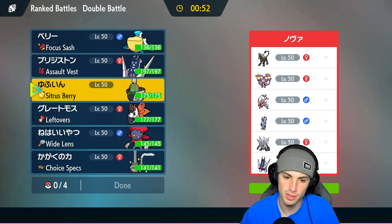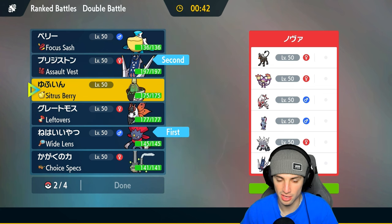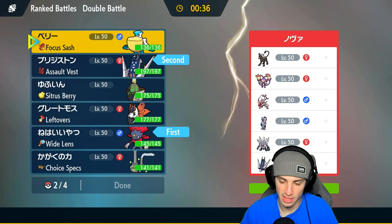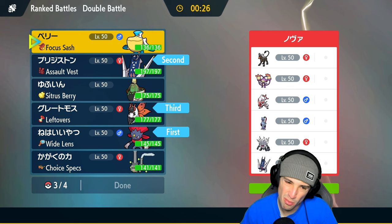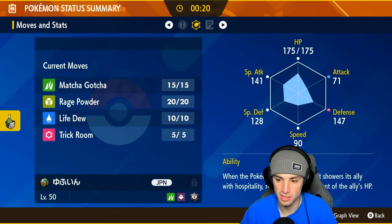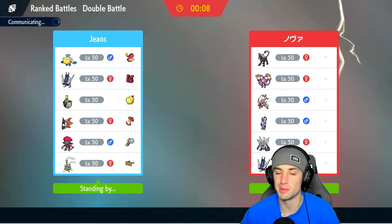I'm going to lead both of them — if they lead Ambipom I should outspeed and Fake it Out. For the back I need some special attackers, so Volcarona is good here. I could go Pelipper or Sinistea — Life Dew, Trick Room, Rage Powder — but I'll go Pelipper. Can't go wrong with my big beak friend Pelipper, aka Palops, my dog. I love this Pokemon.